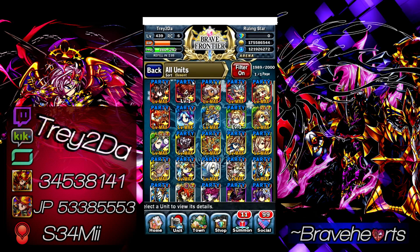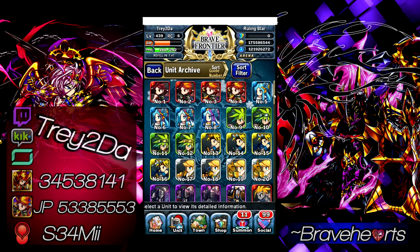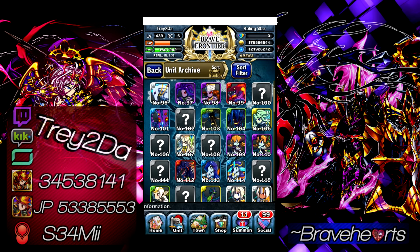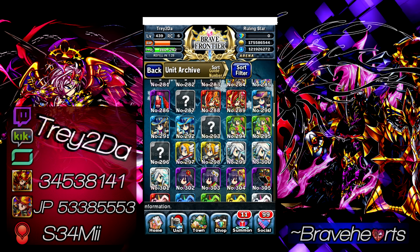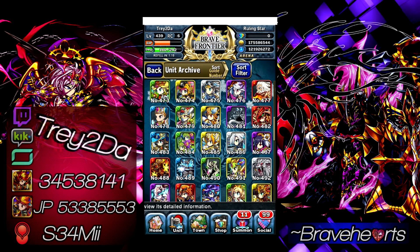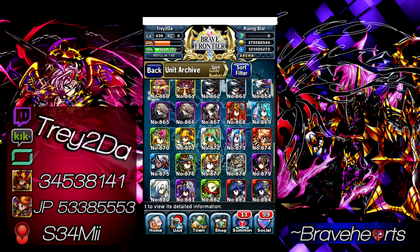Now the next unit on my list I actually don't have — go figure. You guys may be blown away by that with all these rare summons I do, but sometimes RNG just is not on my side. Unfortunately there's nothing I can do about RNG. I have plenty of him as friends on my list, it's just taking forever for this PC version to load. Let me slowly make my way down the list.